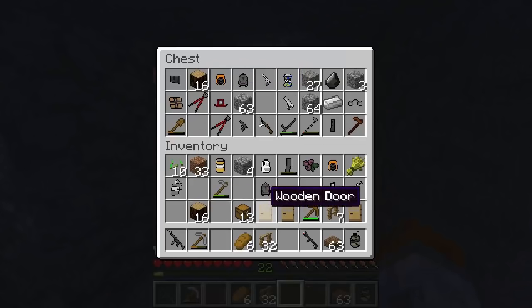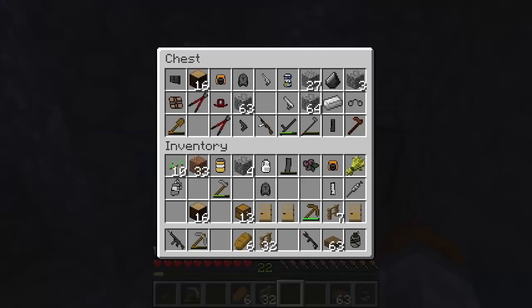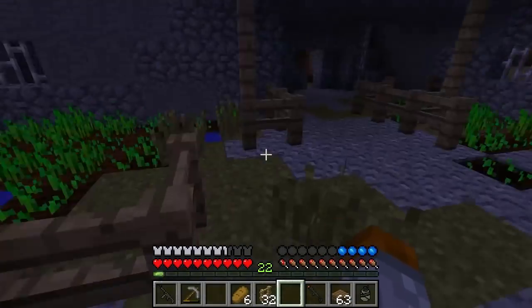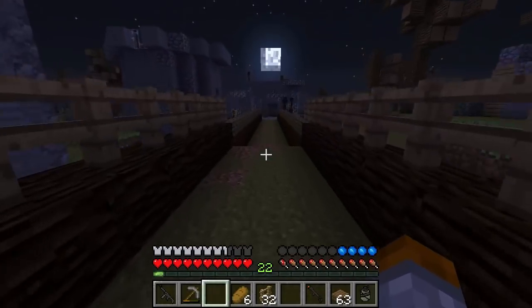I think I have some coal — no, I do not. This is an issue now. We don't have any coal. I don't want to go mining because I just don't want to go through that hassle. Look at these walkers just trying to get in here — this is actually kind of crazy.